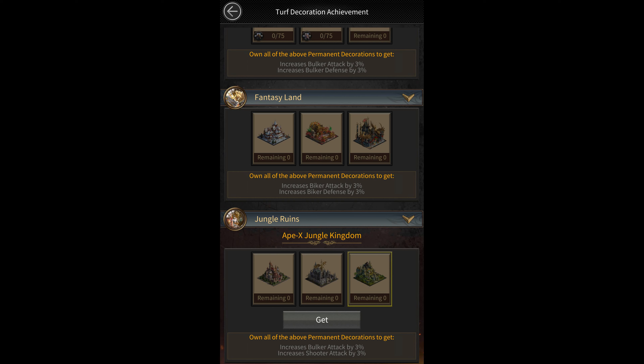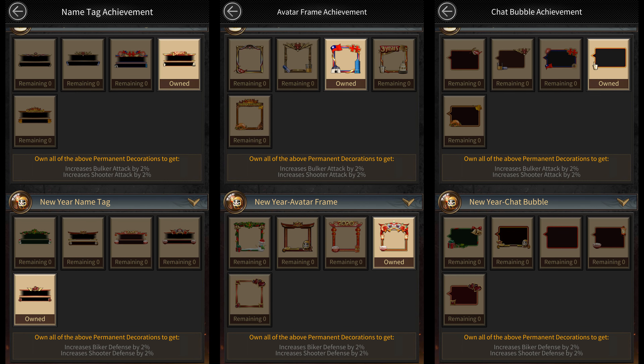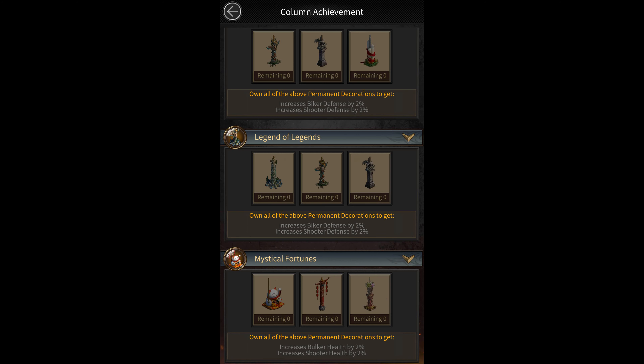They've also added a lot of godfather monument achievements. The jungle ruins turf decoration achievement gives 3% bulker and shooter attack. The fusion samurai's crime ops achievement gives 5% crew attack and defense. The new year's name tag avatar and chat bubble achievements give 2% biker and shooter defense each. The deadly rhythm turf effect achievement gives 2% biker and vehicle attack. The legend of legends flak column achievement gives 2% biker and shooter defense. And the mystical fortunes column achievement gives 2% bulker and shooter health.